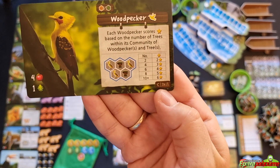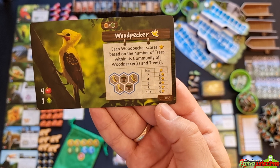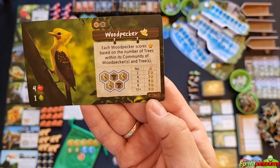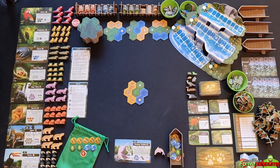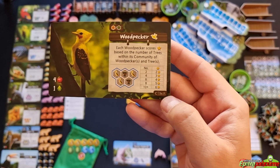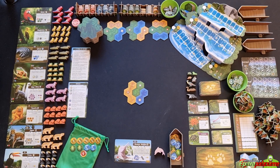The animal meeples needed depend on the quantity written on the lower right of the card. For example, woodpeckers from deck C require three times the number of players — in a two-player game that's six; the rest are returned to the box. For the purpose of demonstration, I'm going to refer to a full four-player game.